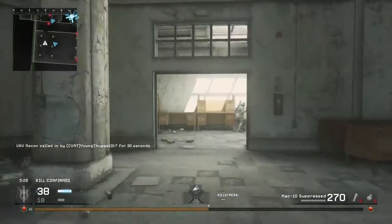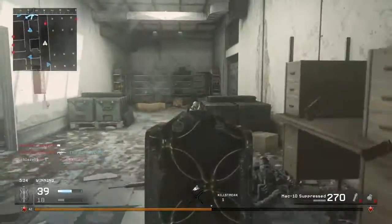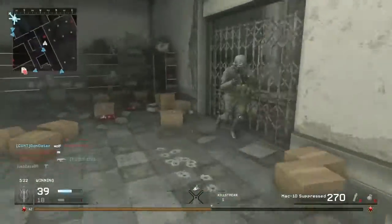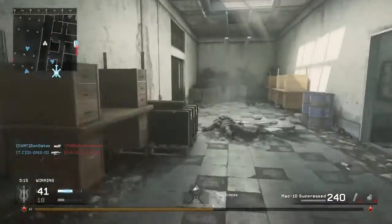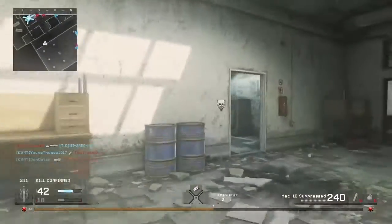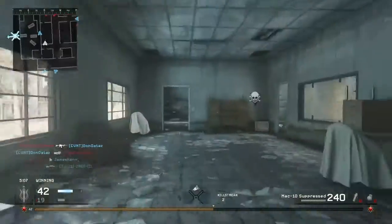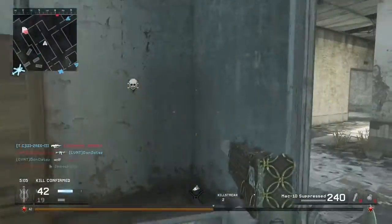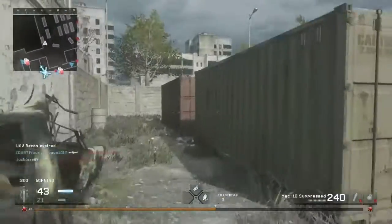Just to run through that again: we're going for the MAC-10 as our weapon, but if you haven't got that, any other submachine gun that's your favourite with a suppressor on it. Perk 1 is Bandolier, Perk 2 is Stopping Power, and Perk 3 is Martyrdom — but if you are really against Martyrdom, which I know a lot of people are, you can always exchange that for Extreme Conditioning.